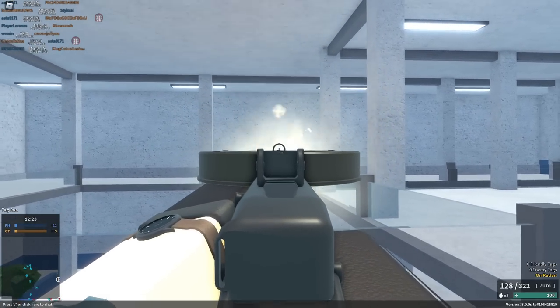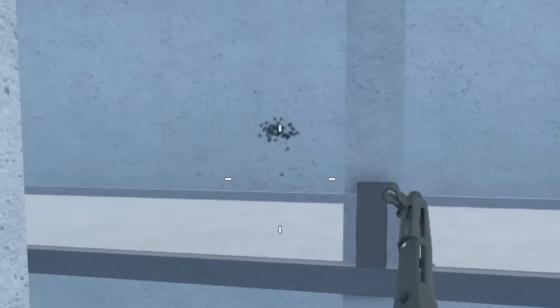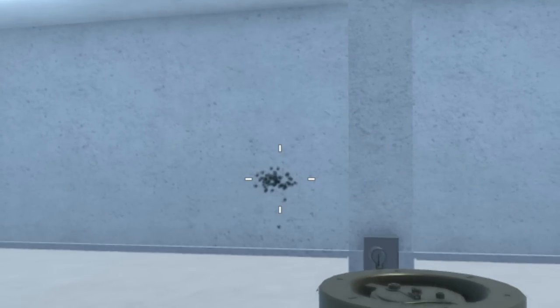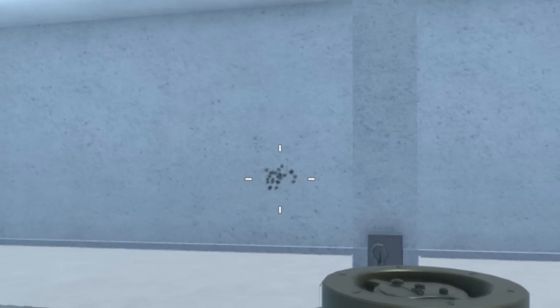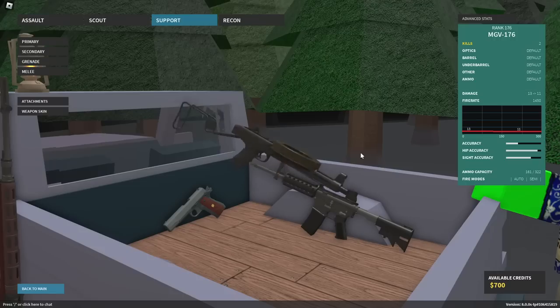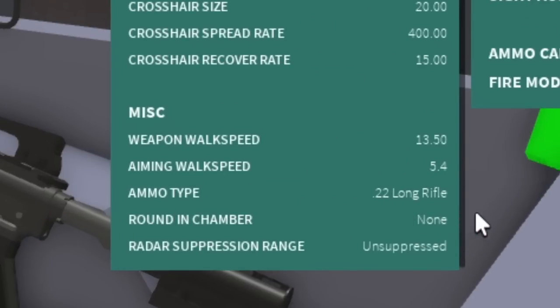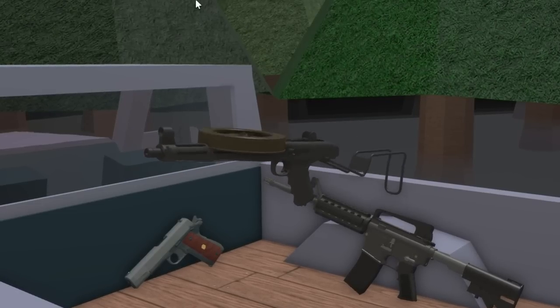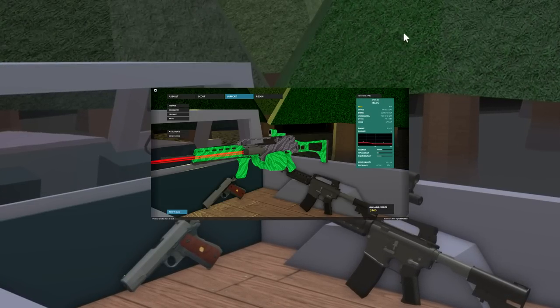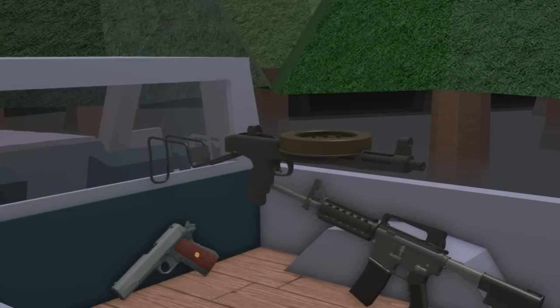So pretty much right off the bat, we've kind of got a bit of the no-recoil setup. There's a little bit of jittering, but for 1450 RPM, that's a pretty close grouping. It doesn't even matter that I'm missing — I've got infinite ammo. So why is the gun performing this way? If you look all the way down here, the ammo type is 22 long rifle.